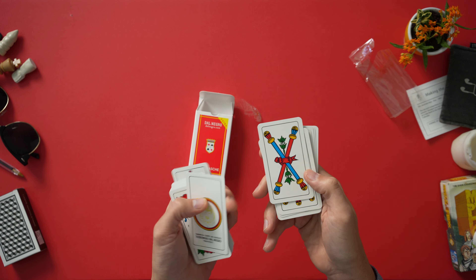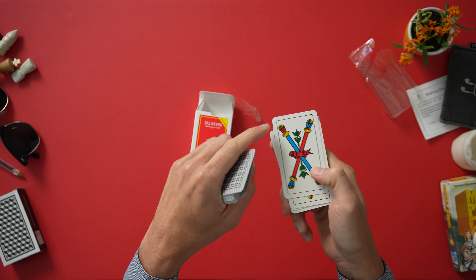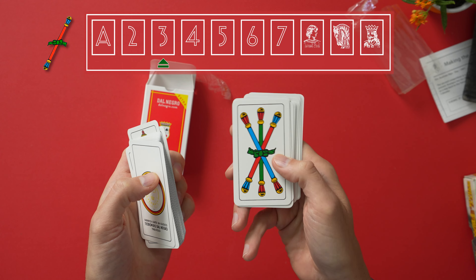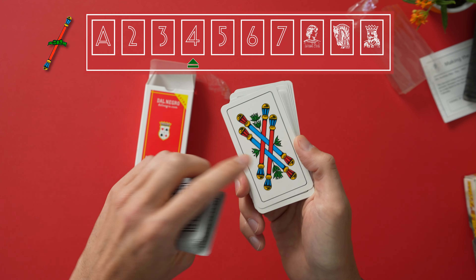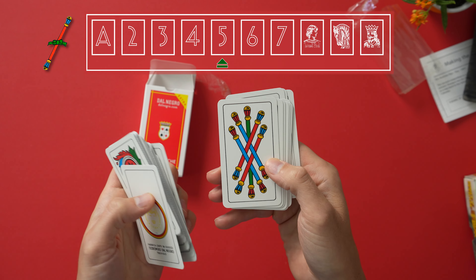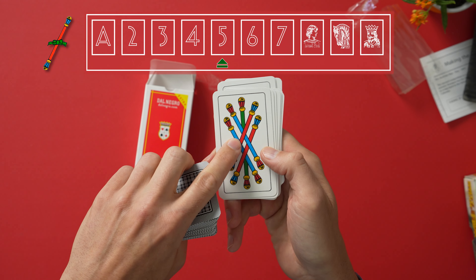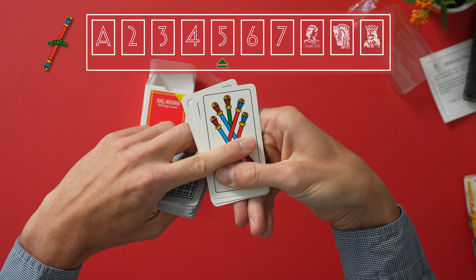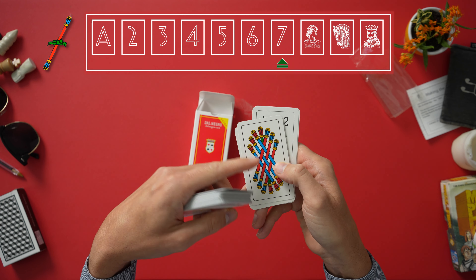And then we have the two. This is super tricky because you have a double-ended design here, so it's two, not four — yes, there are two rods, but you might see the ends and think it's a four. It's not a four, it's a two. Same thing with the three. And now the four becomes more of a confusing mess because you have these crisscrossing fours — it's not eight because there are eight ends to it, it's four. The five is another confusing card because you have the four going through it, and then this one is invisible in the middle and then reappears. Then we have the six — they're intersecting. And the seven — same thing, the green one in the middle just disappears.